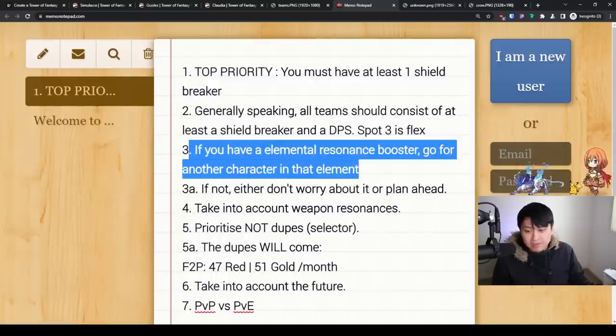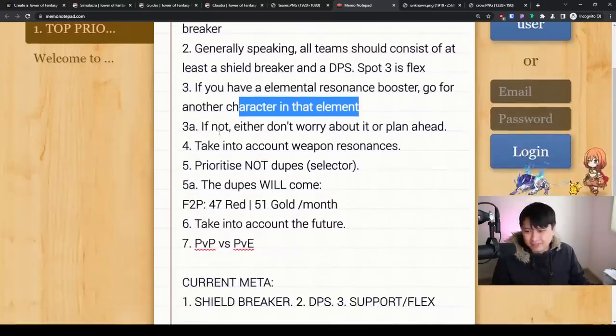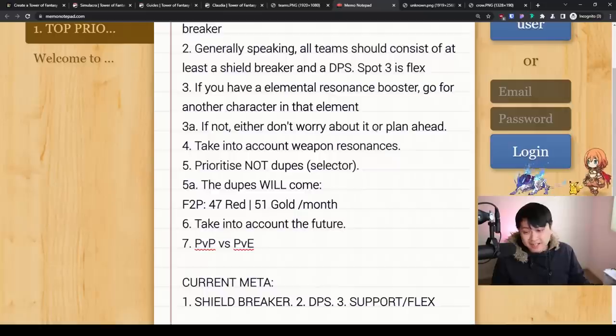Number three — a very obvious one. If you have an elemental resonance booster such as Nemesis, you go for another character in that element. Very easy consideration. If not, either don't worry about it or plan ahead.